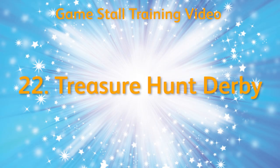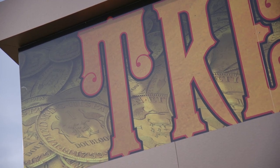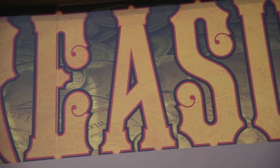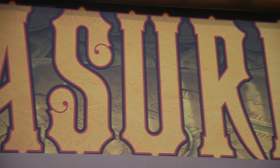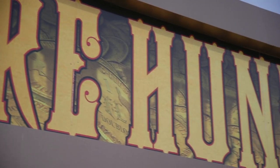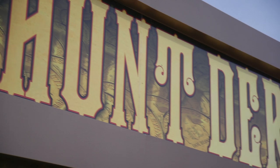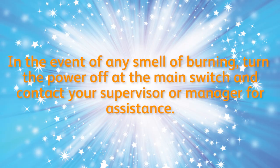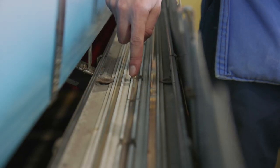Treasure Hunt Derby. This game is called Treasure Hunt Derby and is next to the Superhero Challenge. The aim of this game is to win the race against your opponents. There are many important health and safety rules that go with the running of this game, which you must abide. In the event of any smell of burning, turn the power off at the main switch and contact your supervisor or manager for assistance. Never touch the tracks that the ships run on, as the ships are electrically powered.